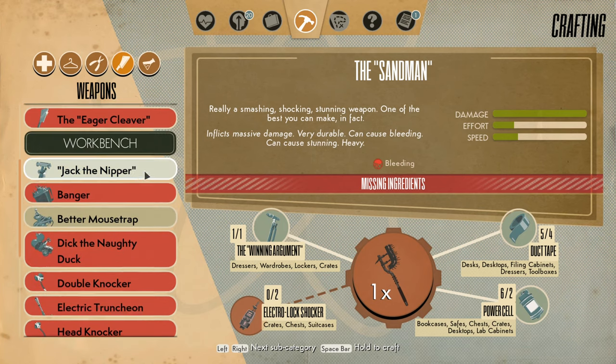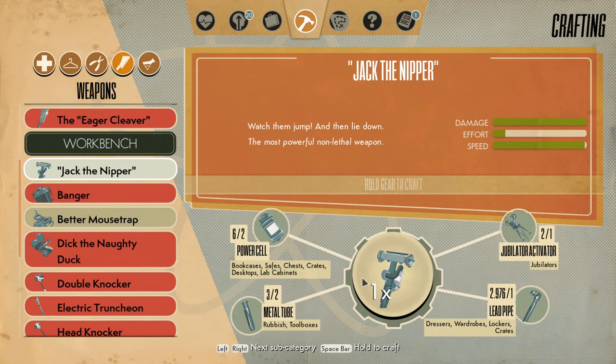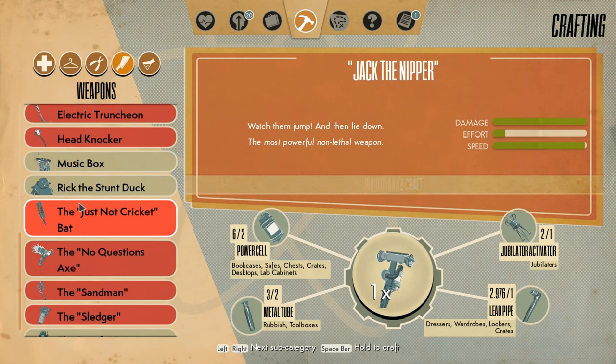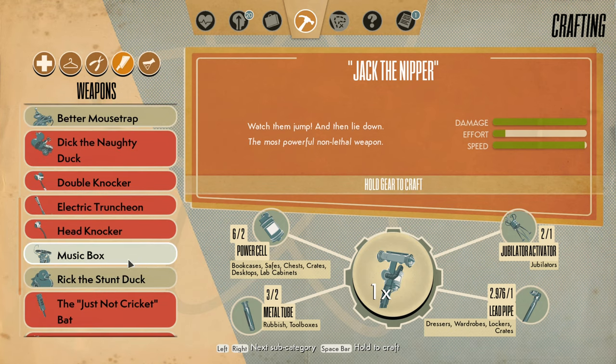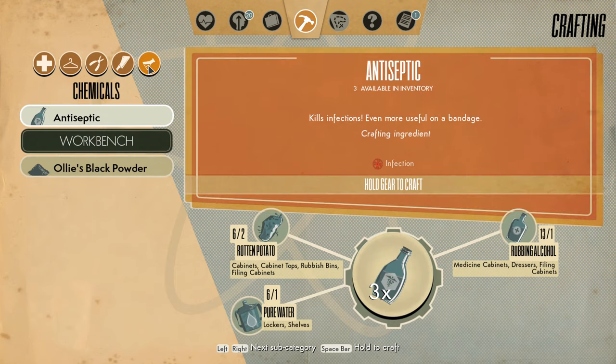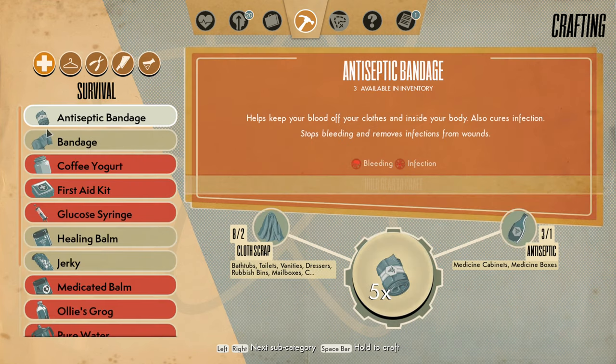Alright, there's also Jack the Nipper — watch them jump and then lie down. The most powerful non-lethal weapon. Non-lethal? Pfft. It's actually surprisingly simple to make. Jubilator activators — those are pretty rare, but I don't have any use for them, really. A lead pipe, some metal tubes, and a couple power cells. Alright, let's kill some Bobbies to try to get Constable's keycards, to try to make the Electro-Lock Shocker, to try to make the Sandman. Aside from that, I think I got some new recipes for stimulants or something.